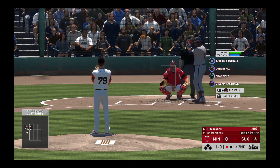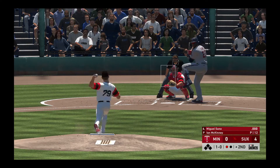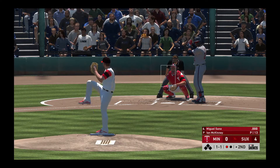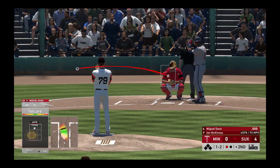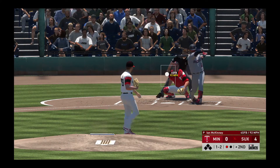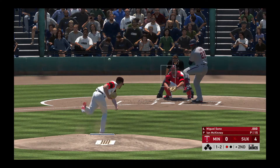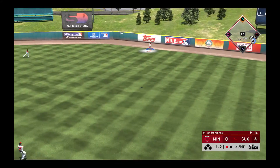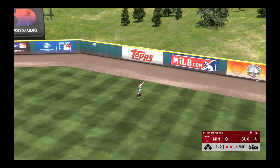Miguel Ceno comes on with one away as he looks at a ball, it's 1-0. Got him out on his front foot as he swung on and missed for strike one. Wow, that changeup is an absolute beaut — they call it the great equalizer for a reason. And he fouls this one off. Hit the other way out toward right field, Hill is over to his right as he puts this one away. Two down.